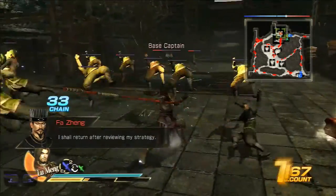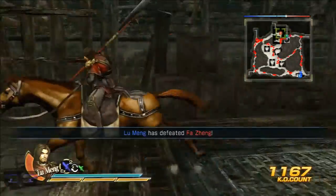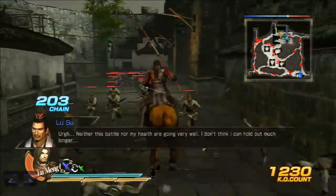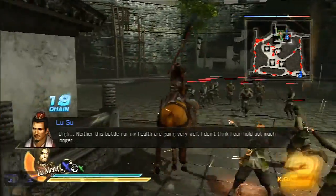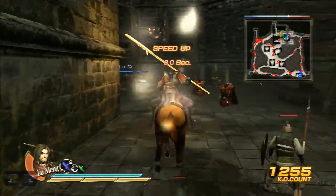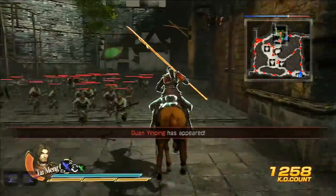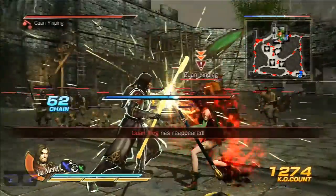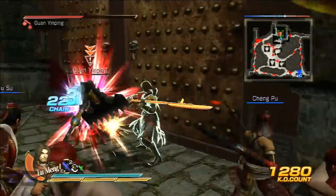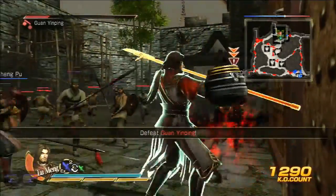Alright, now for Guan Yu. I shall return after reviewing my strategy. One more for the glory of Wu! I know you're not feeling well because I screwed up your plan. Guan Ping has appeared. Guan Xing has reappeared. Woah, game bugging out.